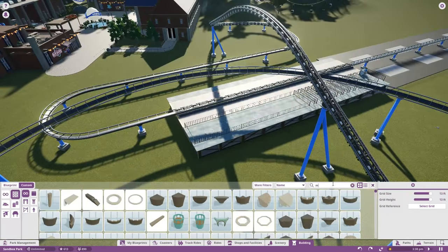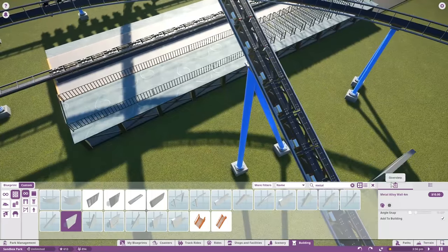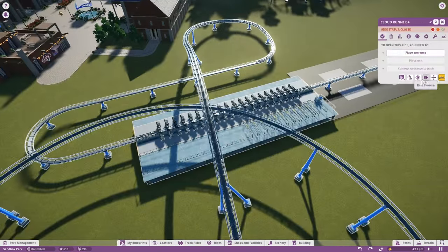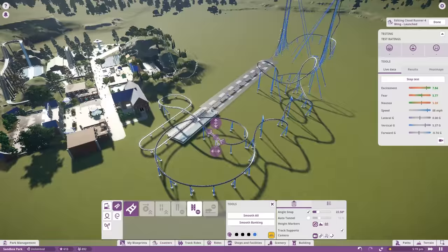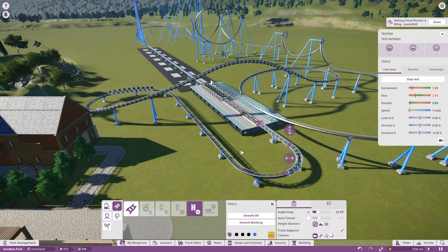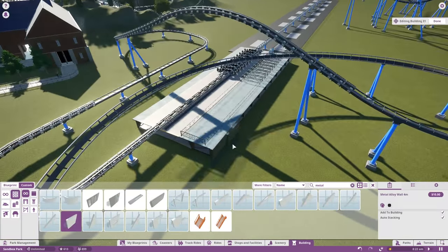Originally I was going to start working on the coaster bay area, then I decided I don't really know what I wanted to do with it yet, so we decided to just fill in the bottom with some metal. The coasters weren't actually making it to the end - they were kind of bumping into each other again after the second drop. We're going to change all this so don't worry if you don't like it right now - it'll all be changed a lot this episode, so we've got a lot of tinkering to do.